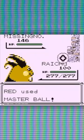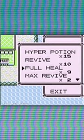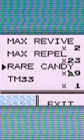Either way, MissingNo's appearance will trigger an item duplication glitch, which multiplies your rare candies, master balls, or whatever goodies you have in your sixth item slot.